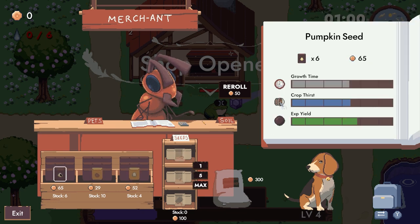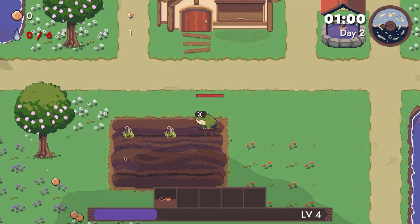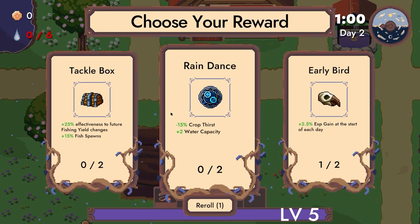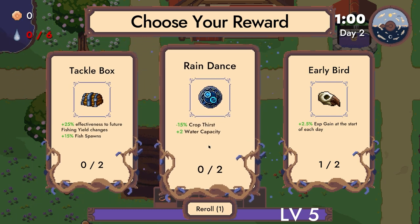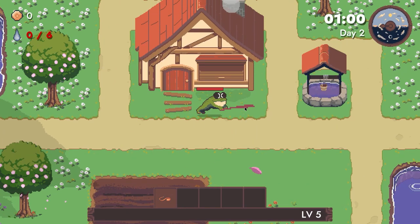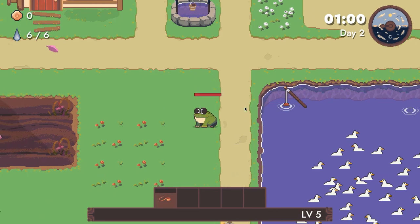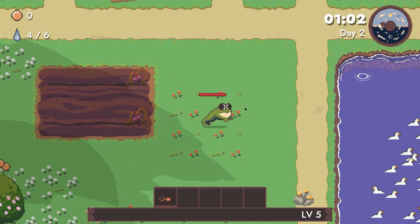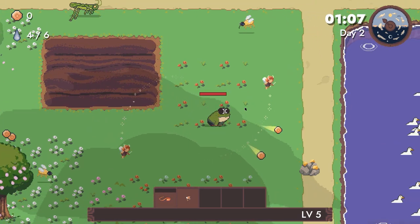We should have probably got something else but now we can put down our weapon seeds. Tackle box — 25% effectiveness to future fishing yield charges. XP at the start of day — early bird part two. It seems like we can do multiple things. Oh my god, it's a grasshopper!